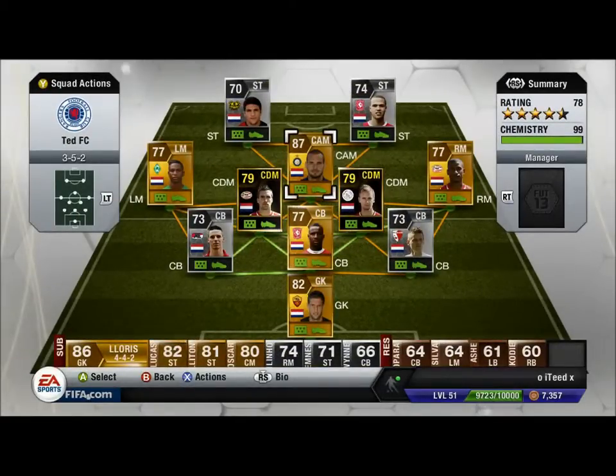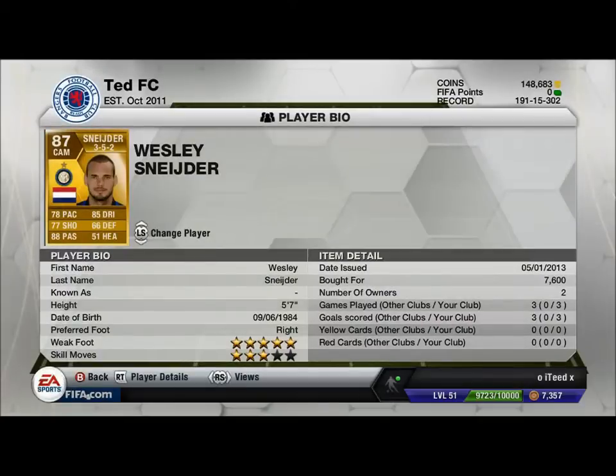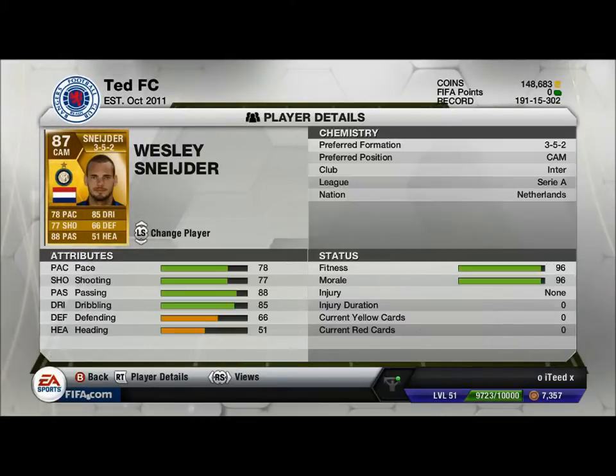In CAM we have 87 rated Wesley Schneider — five foot seven so not the tallest, but he's in CAM. 78 pace, not the fastest but seems faster. He has 77 shooting which is good, 88 passing and 85 dribbling, five star weak foot and three star skill moves. His free kicks also have really good stats. 7.6k — definitely worth it, he's dropped a lot.